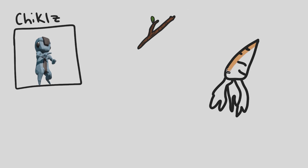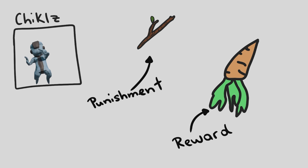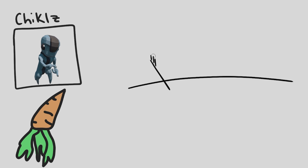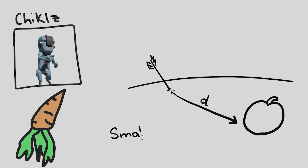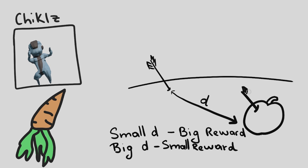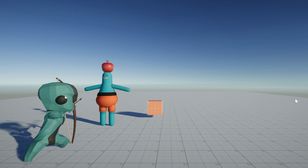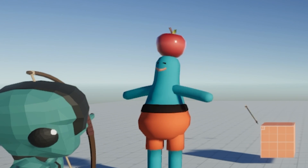Just like a dumb baby that he is, Chicles understands only the language of sticks and carrots, aka punishment and reward. He will be rewarded based on the distance between the landed arrow and the target — the apple. Shorter the distance, larger the reward. He also gets an additional reward for hitting the target. I planned on punishing him for hitting Pogo, but I couldn't make myself do that — just look at him jiggle.